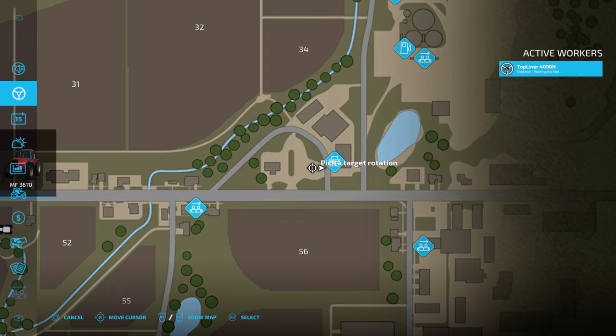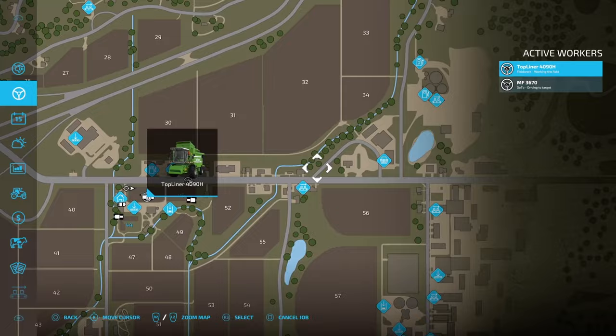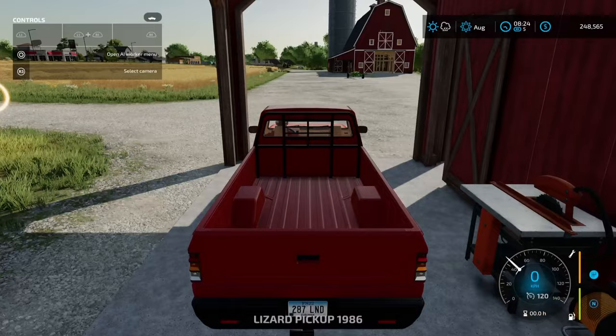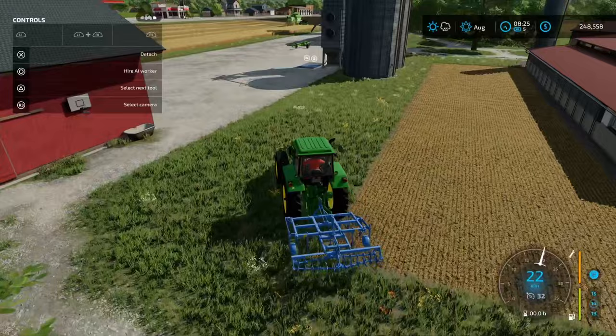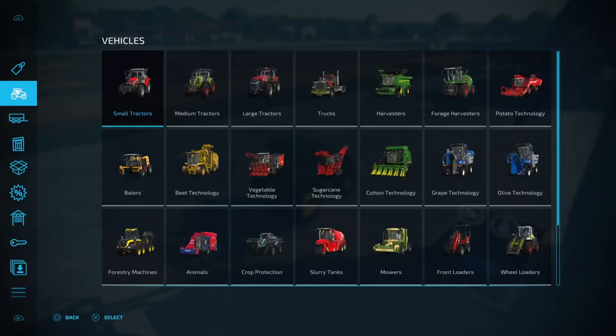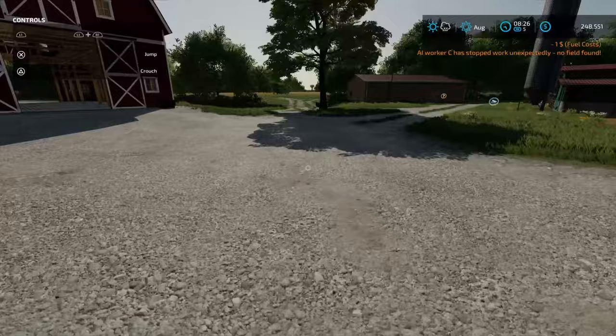If you're not familiar with where the shop is — on Elm Creek the shop is just here on the main farm. This guy is now driving there automatically using the worker menu. This is our cultivator for the field. Now let's go and buy some pigs.